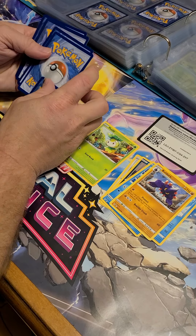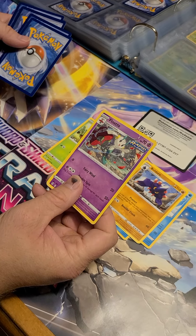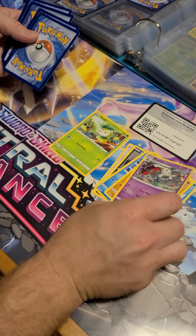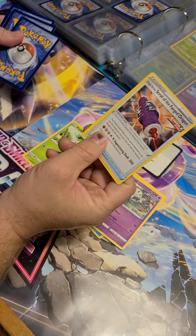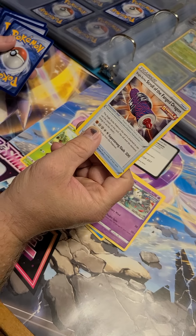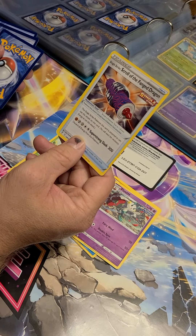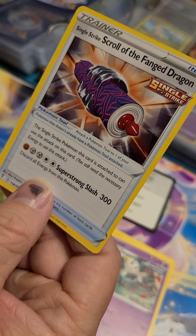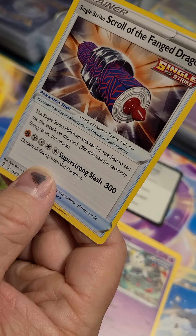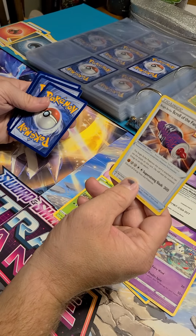Grass. Oh, there's the psychic. This is our trainer card for the night. A scroll - thing dragons. Super strong slash.